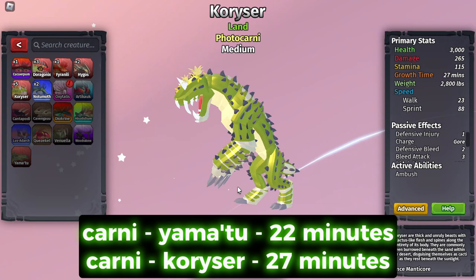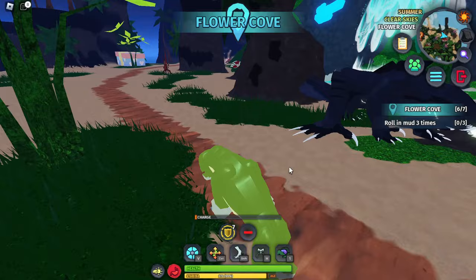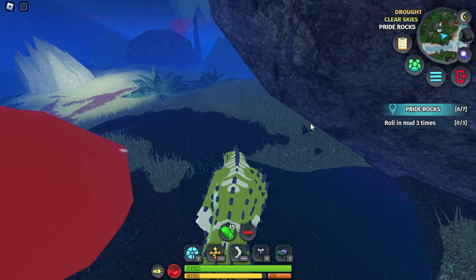Photocarnivores like Yamato — which is the fastest creature for this — and Coricer, which is slower but still faster than photivores, can eat meat. So when you spawn as one you want to get the satiated effect. I'm going to use Coricer for now, but obviously Yamato is the quickest. As soon as you spawn you basically want to get satiated as fast as possible. Keep in mind the fastest method overall is going the tier 3 plus photocarnivore route because it goes really fast.